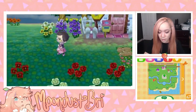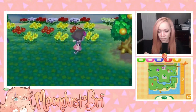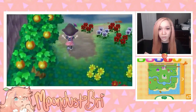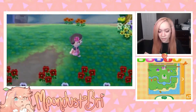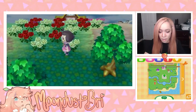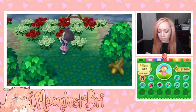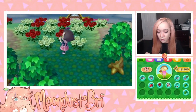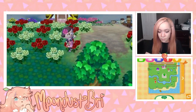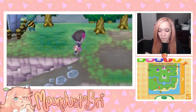I only have 48,000 bells on me right now. Over here we have some orange cosmos in progress and a ton of orange trees lined up for when Austin comes to visit, so he can sell them and make some bells. This is where Dora used to live. We also got a slingshot from upgrading the shop, so we can shoot down balloon presents — we got a balloon TV and a lunch tray from one. I'll probably sell the balloon TV since I don't like how it looks.